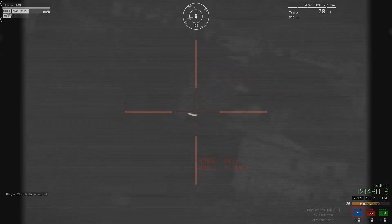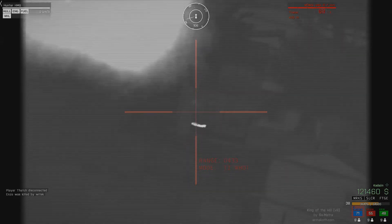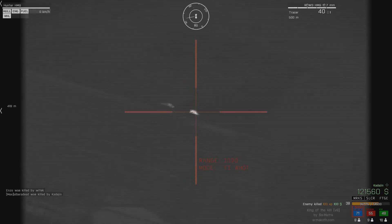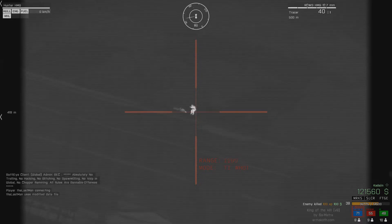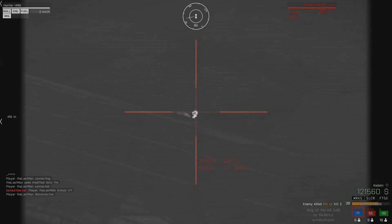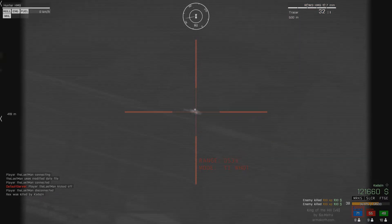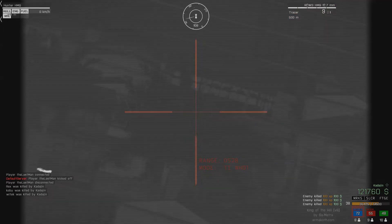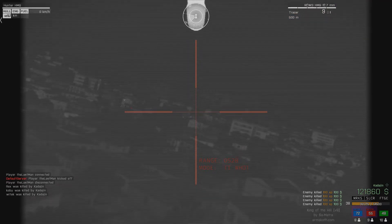I couldn't shoot him fast enough, but I figure maybe he's trying to revive his buddy through the wall. I remember this thing can actually go through walls. And sure enough, there he was — because as long as you're in range, you can revive people even through building walls. I should have let that guy revive his friend so I could kill him too.